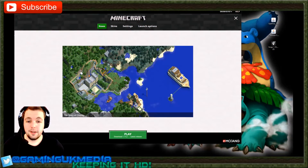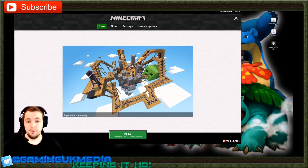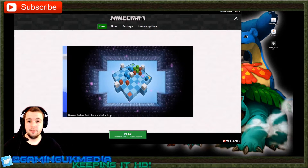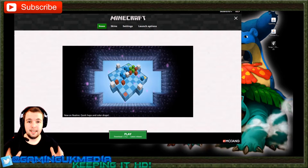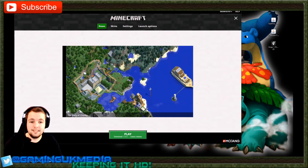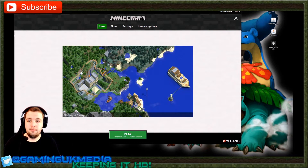Hey guys, it's DrewHD707 here, aka Gaming UK Media, and today we're going to be showing you how to install the Pixelmon 1.10.2 version and how to install Forge in order to be able to play Pixelmon on your Minecraft. Here we are using the very default Minecraft launcher — this is the latest version of the launcher — and now I'm going to show you how to install Pixelmon.